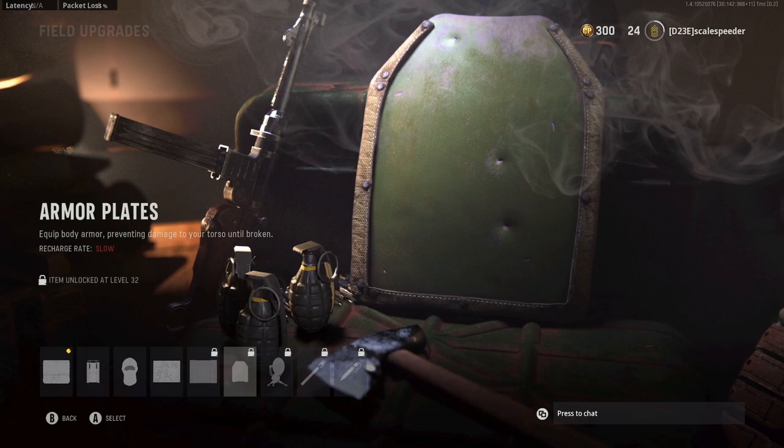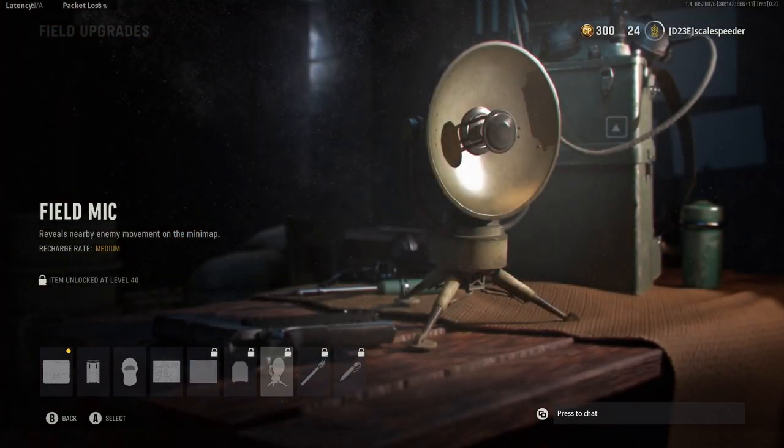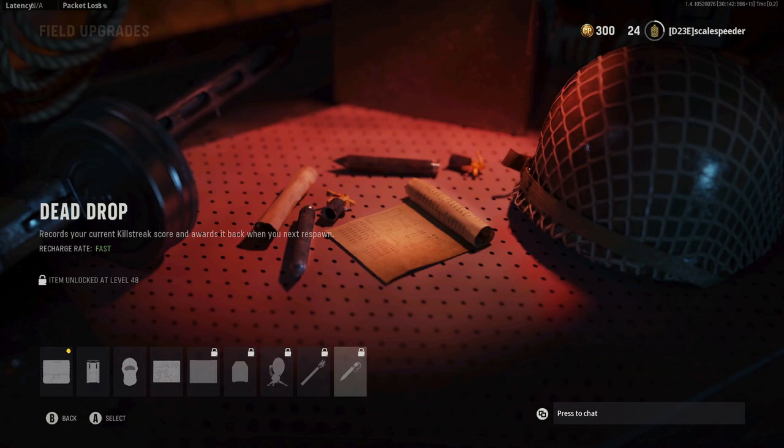Armour Plates are probably good for Free-for-All and Team Deathmatch. Field Mic is another good one for Domination or Hardpoint — put it down and you can see enemies approaching trying to take the flag. Tactical Insertion lets you throw it down and that's where you'll respawn next time; I've never really used it much and always felt it would be better in larger modes like Ground War from Modern Warfare 2019. And we've already mentioned Dead Drop.